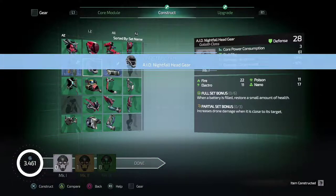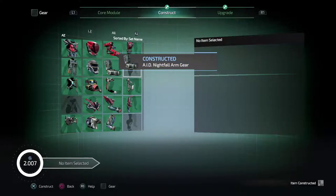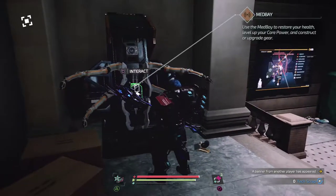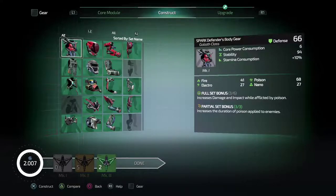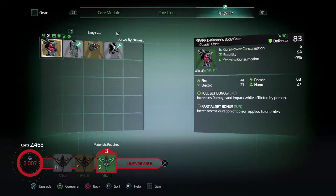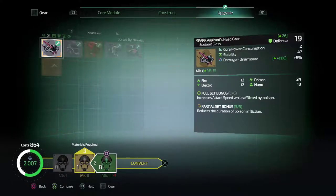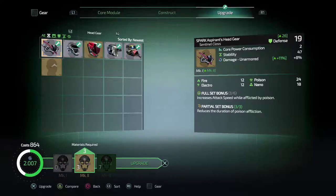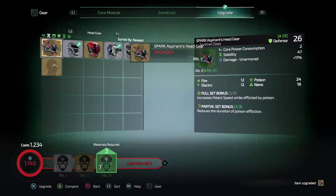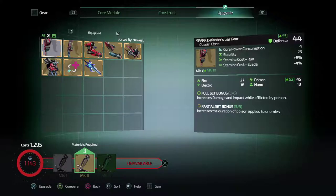We'd need two legs — let's construct that, we have enough. Let's max out anything we can actually upgrade. There are more chest pieces available — we have one equipped. We'll upgrade that a bit more. Not enough tech for the arms, not enough tech for the legs — okay, we're a bit short on tech right now.